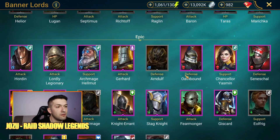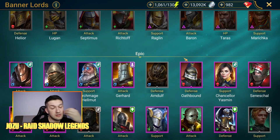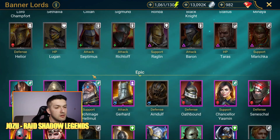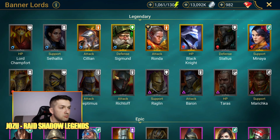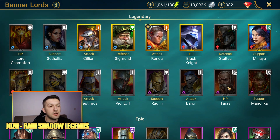To rank them: 10th — Archmage Helmed; 9th — Septimus; 8th — Ronda; 7th — Stag Knight; 6th — Staltos; 5th — Setalia; 4th — Raglan; 3rd — Baron; 2nd — Marichka; and the strongest champion in the Banner Lords faction — number one — Taras.